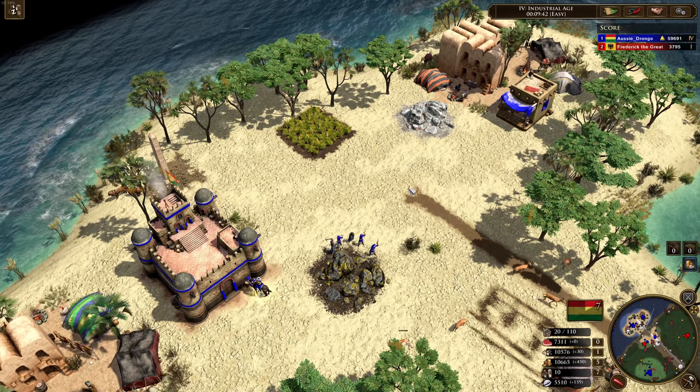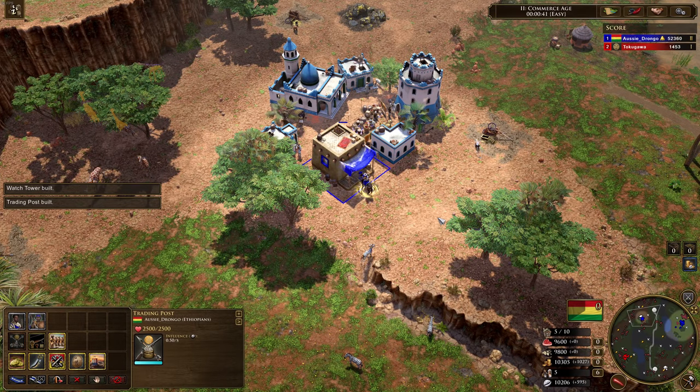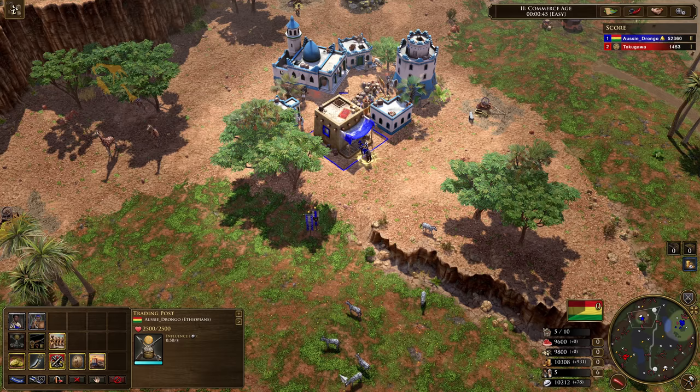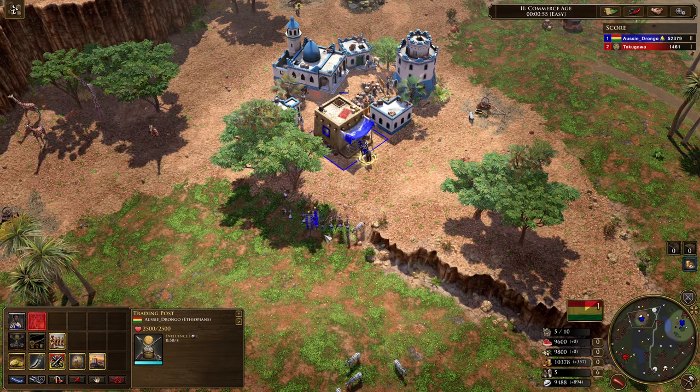Now let's move on to the final civilization — the Somalis. So the final minor native civilization we're going to be looking at are the Somalis. Let's take a look at their units — they've got two units available. The first one is the Somali Issa Warrior, who's a bit like a Karolian.